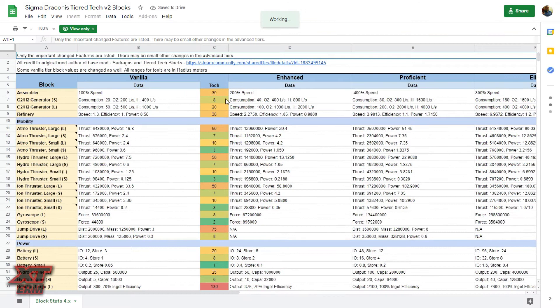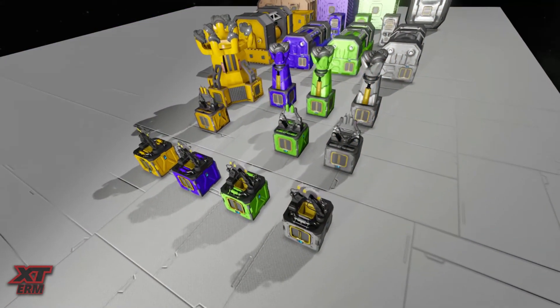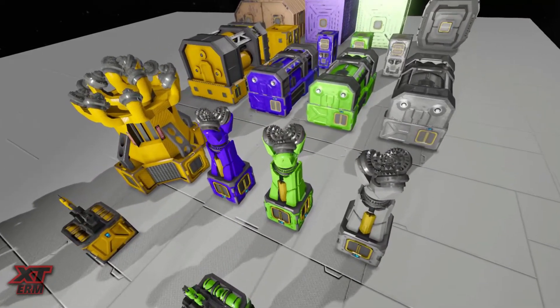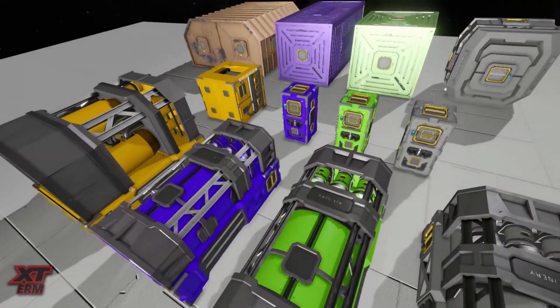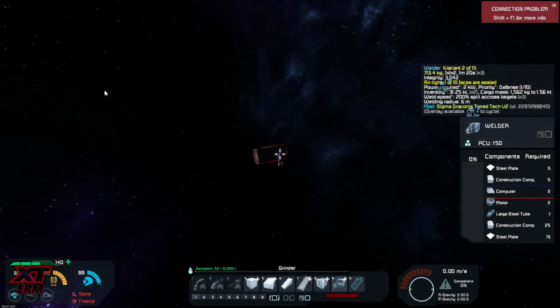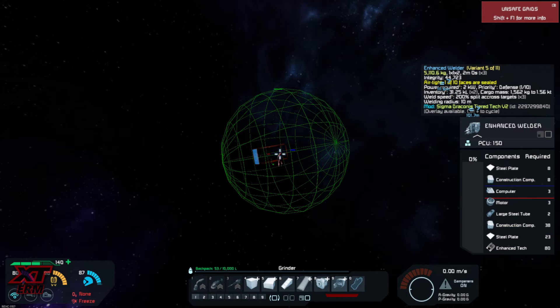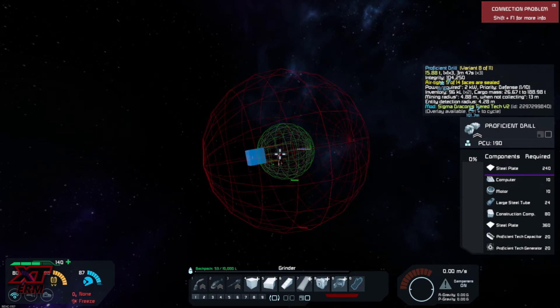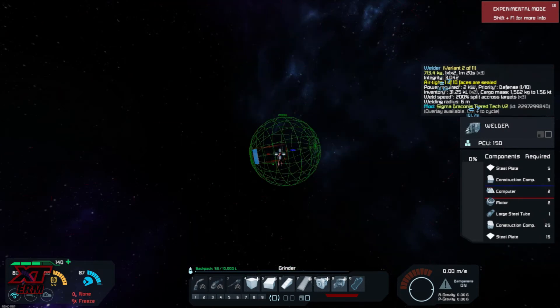Be careful with your ship design. Some teched modules are larger than the vanilla modules. Also, teched utility blocks such as welders and drills have very large areas of effect. To check the area, press Ctrl and Plus to show the area. Server rules dictate that these areas must not overlap, as this can be detrimental to the server's performance.